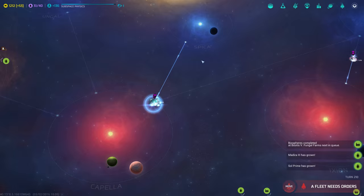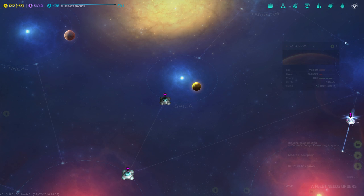We'll have the command points by the time it's done. We already do have the command points — 31 out of 40. Let's check out this system over here. Medium, Radiated, Mineral Rich — and production boost. I like that, we'll colonize this one.